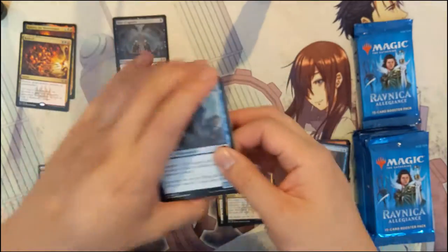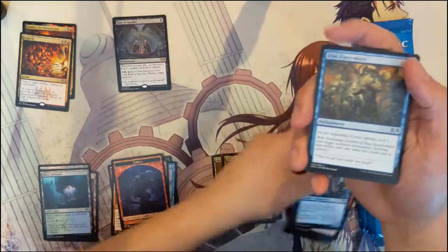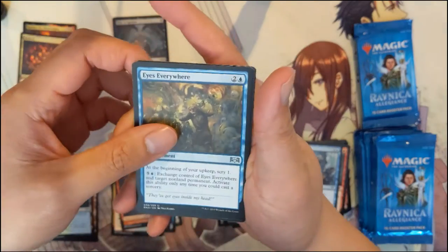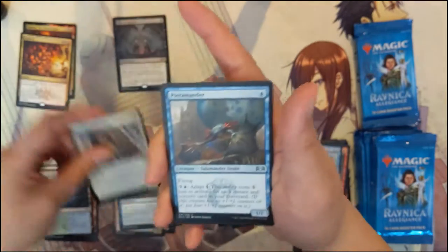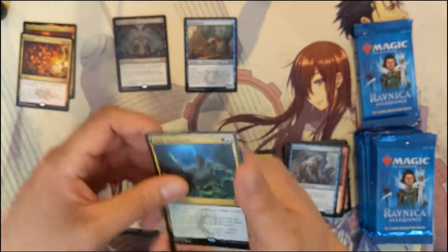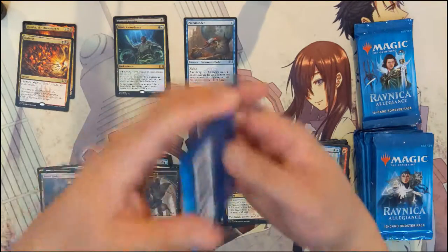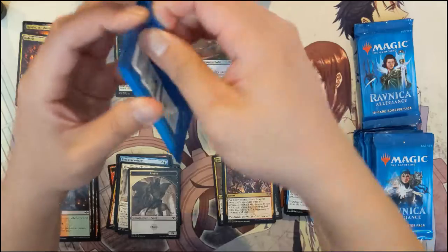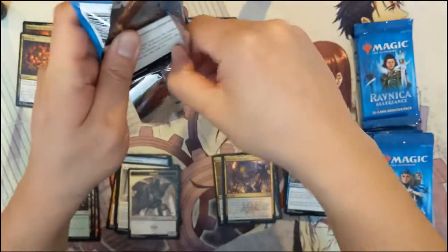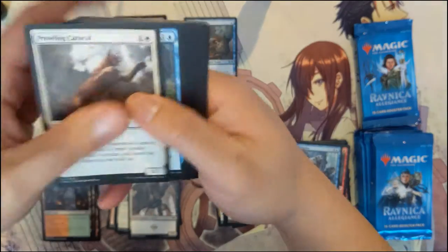Bedevil — I think it can destroy almost anything. I guess it just can't hit enchantments or lands, but it's pretty versatile removal. For the next one we got Eyes Everywhere, Resolute Watchdog, Terramander, and Simic Ascendancy. The Terramander, as far as uncommons go, is pretty good — a one-drop with flying. You can adapt but that's very expensive.